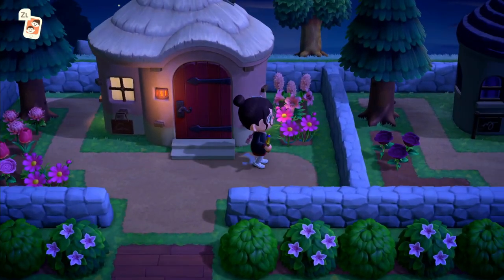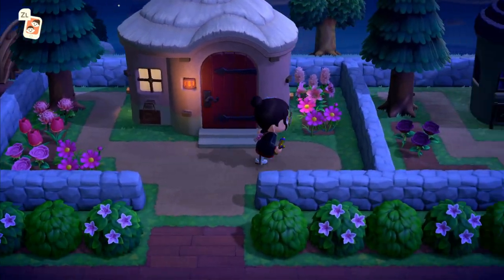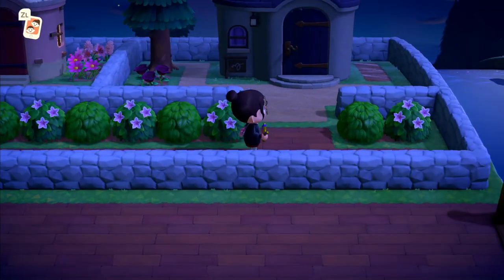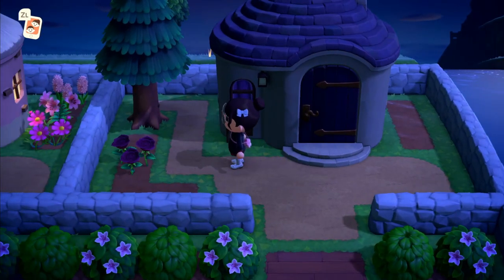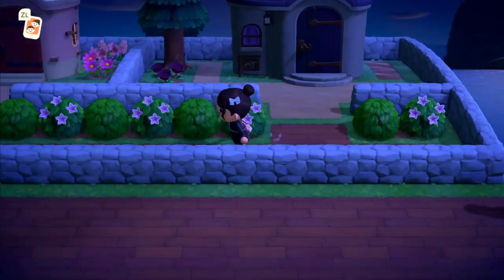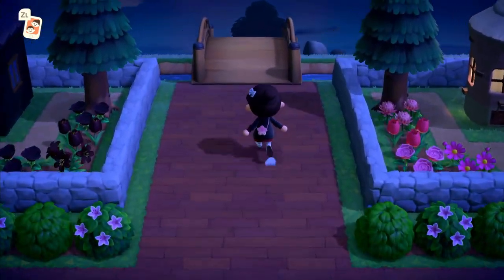Here we have Puddles' house - she's the new villager I got. I've put pink because her house is pink and I thought it fits very well. And here we've got Diva's house. Sadly I don't have very many purple flowers just yet, so she's only got this sad little one, but hopefully soon that will change for her.